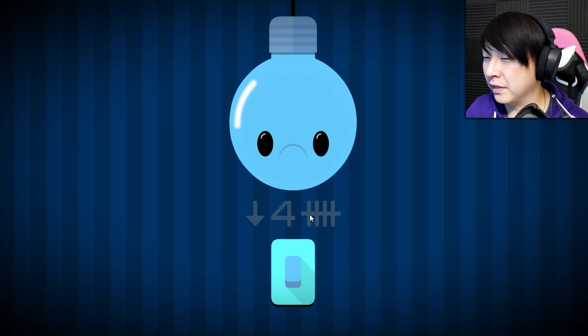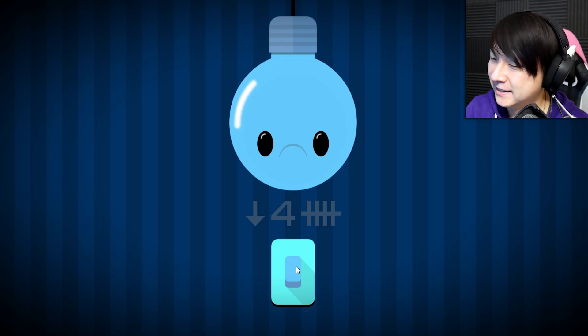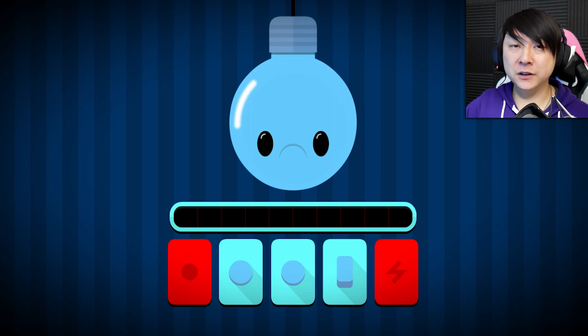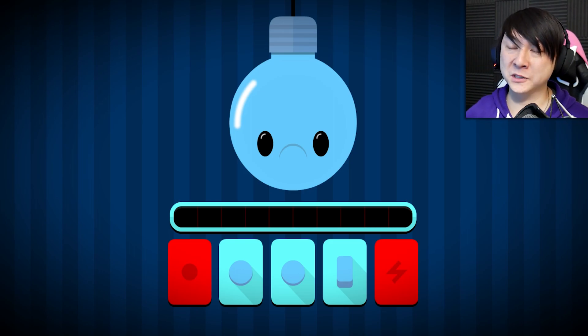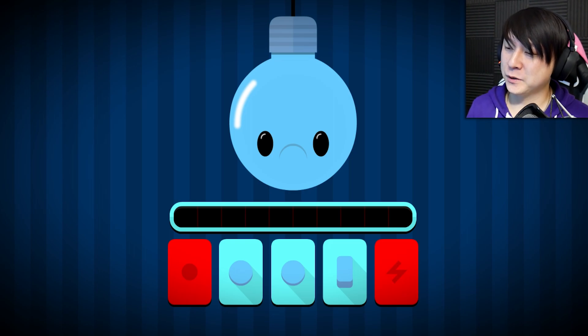We got a down arrow, four, and then five hash marks. What the heck does that mean? I hit it four times — it didn't do anything. Can I hold it? Okay, I can hold this one down. I was waiting for a puzzle like this. What if we just hold it down for four seconds or five seconds? That worked! Some of these are pure instinct. If you have the intuition of someone who has played a lot of puzzle games and a lot of point and click games, like I have — I grew up playing them, they're one of my favorite genres — you can figure out some of these just by sorting through them.